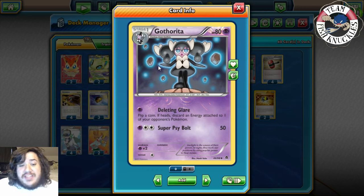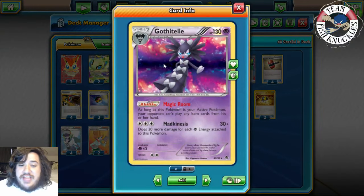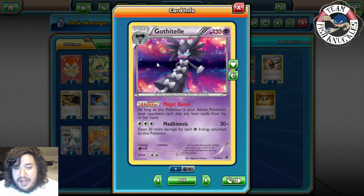That's why we call the deck Deleting Glare Gothtail. Deleting Glare says: flip a coin; if heads, discard an energy attached to one of your opponent's Pokémon — anywhere on the bench or active spot. Deleting Glare can delete energy anywhere on the field, which is really nice. We're going to use it to get rid of all of our opponent's energy and eventually win the game. We'll also use Gothtail's Machinesis — 30 plus 21 damage for each Psychic energy attached — building up and deleting all opponent energies first.